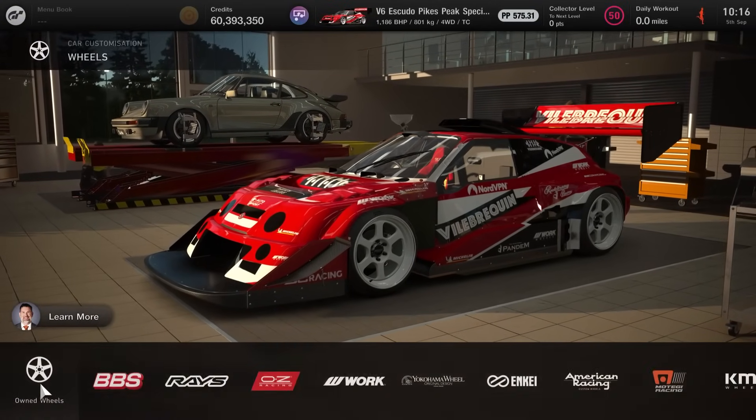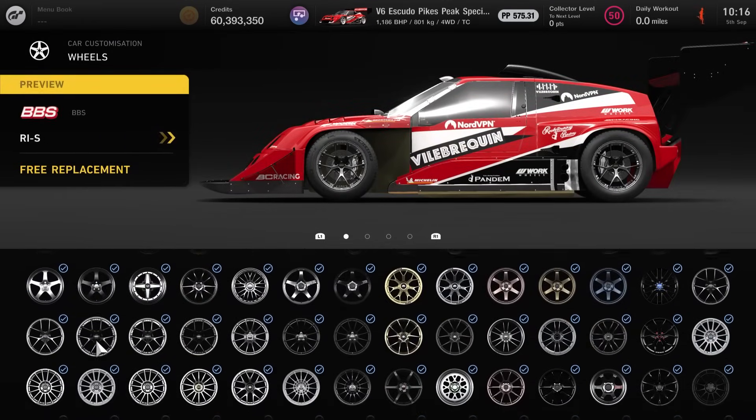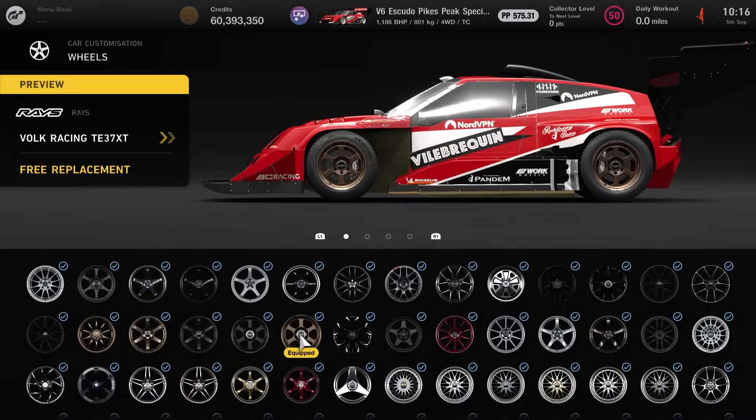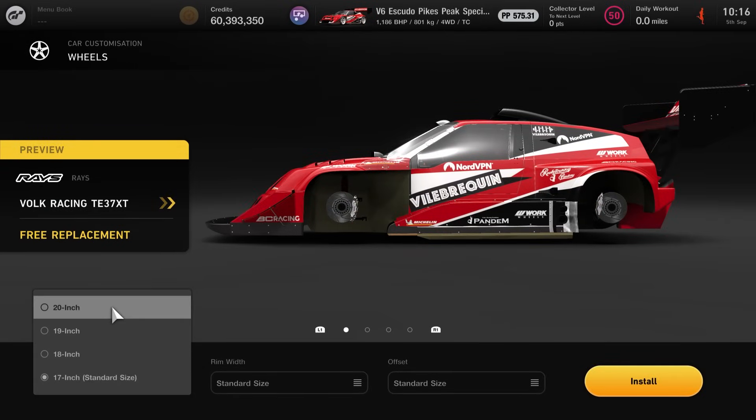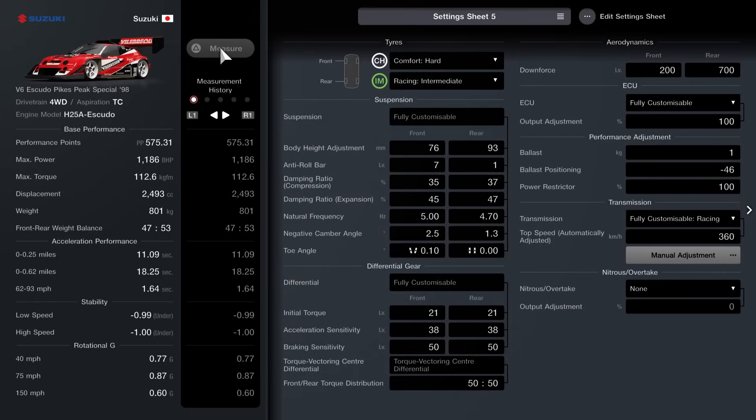There's only really one thing that you need to change on this car — you want to ensure that your wheels are the biggest one with the wide offset and all that good stuff. We're going to run the 20 inch diameter, wide width and wide offset, and that's all you need in terms of aero parts and wheels.